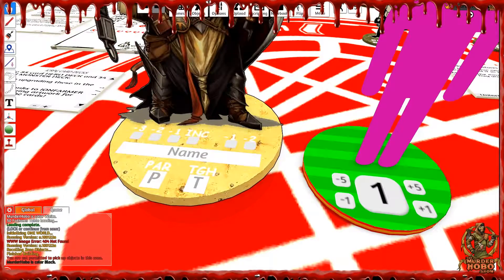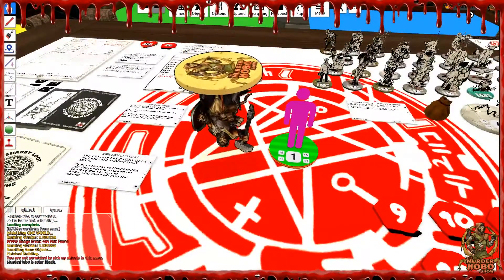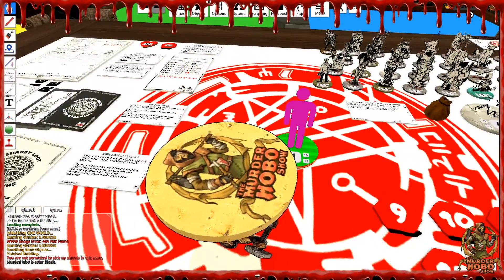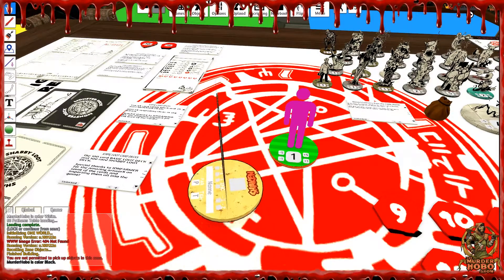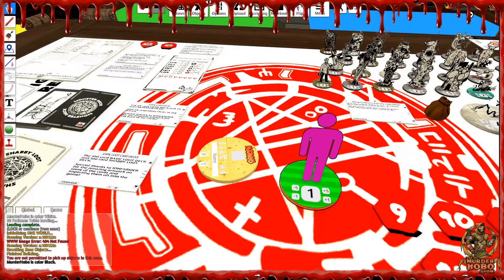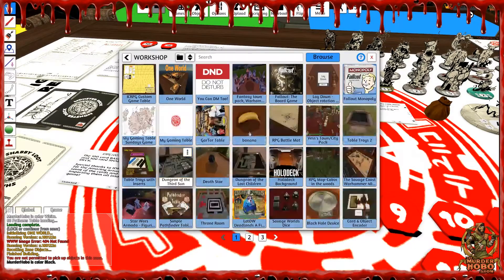You'll notice that this base is like sand — sand on top, sand on the sides. If I flip it over and show you the bottom, I've got the Murderhobo Show logo on there. It's also sand on the bottom. This is called Rocum's 2D miniature — two-sided miniature, something like that.